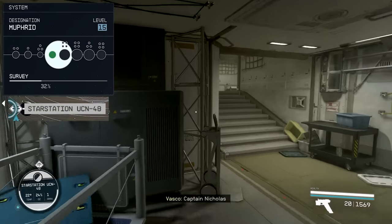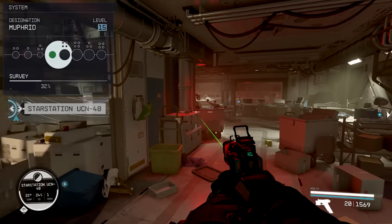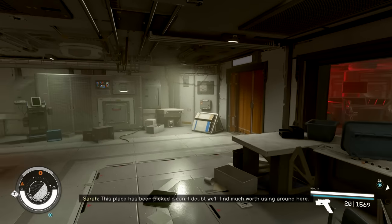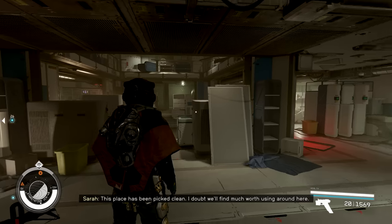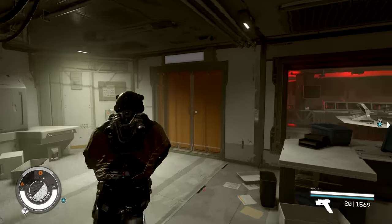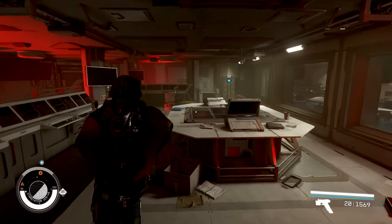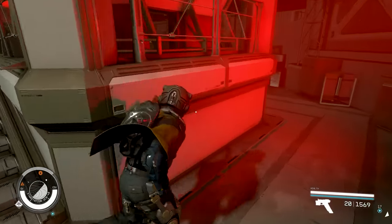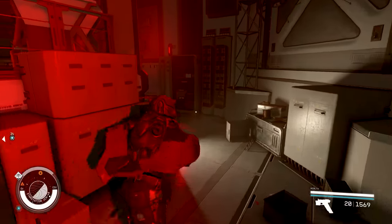Star Station UCN 48 has always been a mystery to me. This is located in the Murphids system and it is actually completely empty. As far as I know, there is no quest involved in this place, and my companion even mentions that this place has been picked clean — so definitely weird. I haven't found any notes, and besides some meager healing items, there is just nothing else to this location. If anyone else has any information, please be sure to let me know.